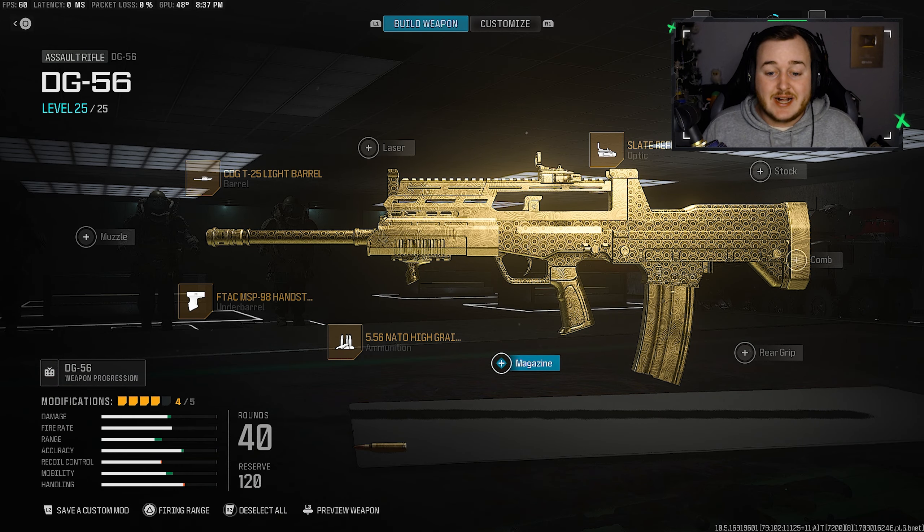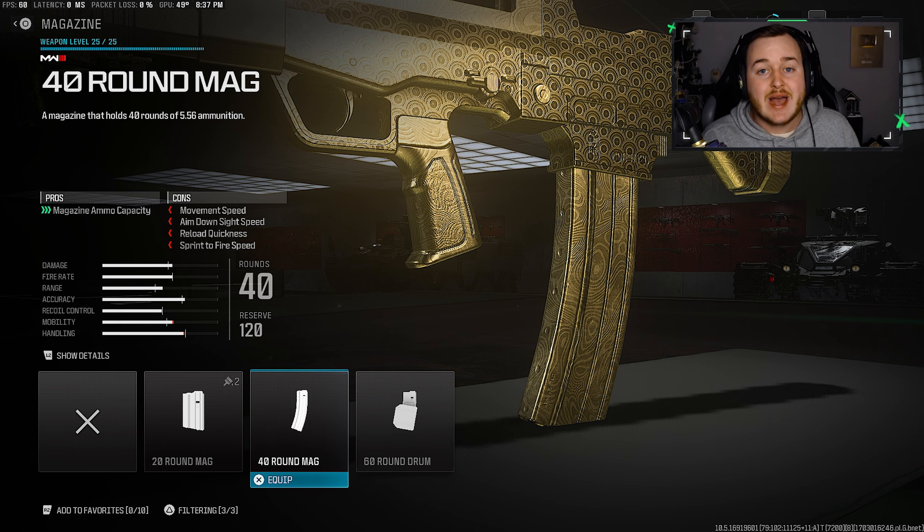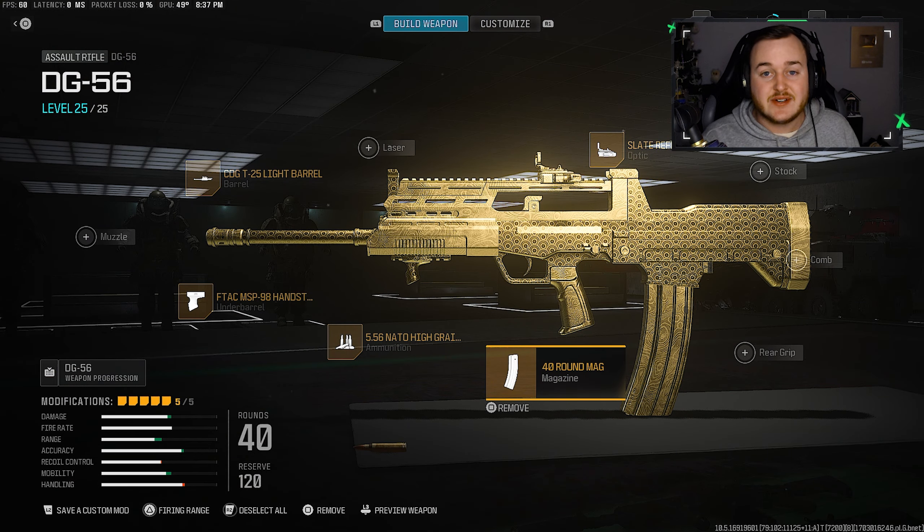For our final attachment, we're going to the magazine and adding on the 40-round mag. With this weapon you can shoot really quickly, so you're going to fly through ammunition and you don't want to reload every time you get a kill or two. So we're adding on the 40-round mag, and here is the full build.